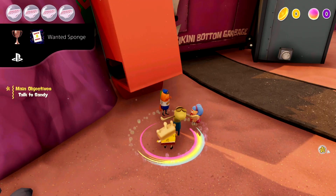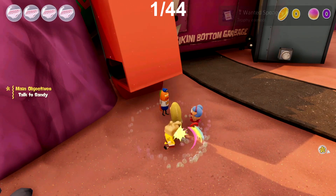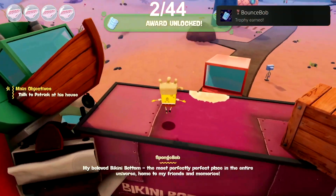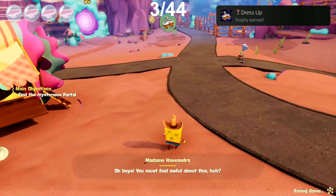I start off this trophy hunt with a couple of miscellaneous trophies. First up is Wanted Sponge — for this I just need to hit 25 NPCs. Shortly after this, I went on a jump pad and bounced 10 times in a row for the trophy BounceBob. Then finally, I changed costumes for the first time to unlock the trophy Dressel.